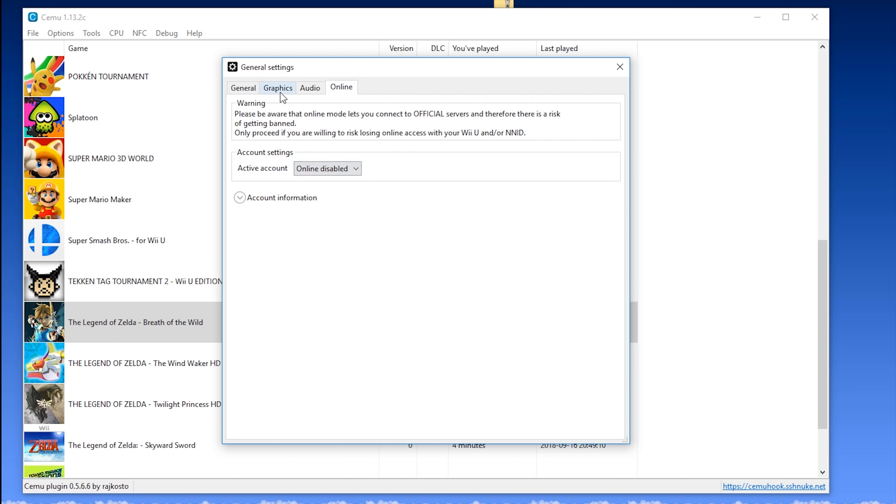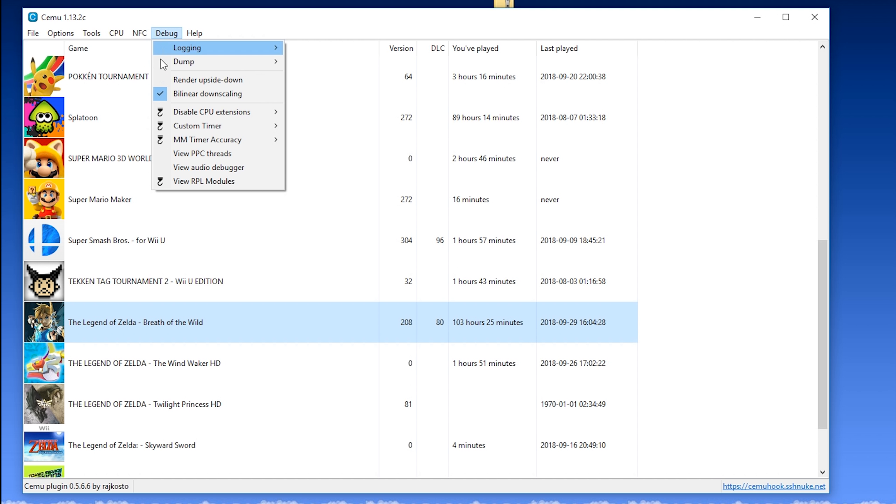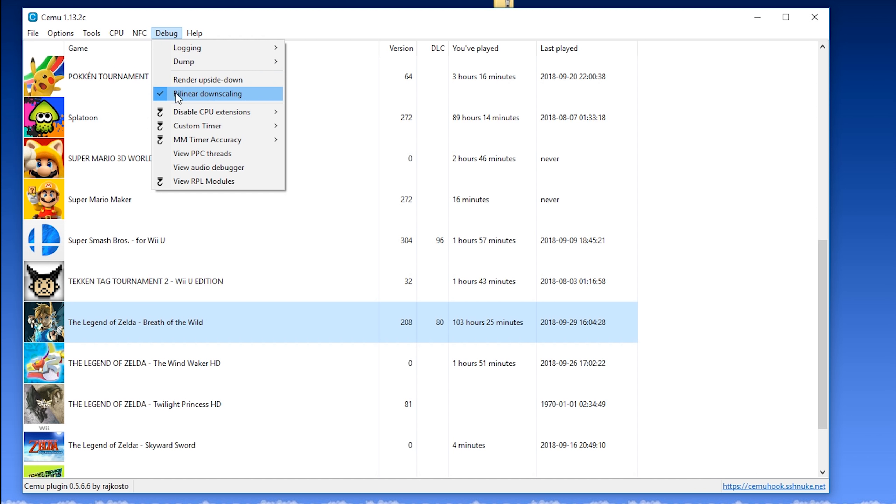Coming back to our graphics tab just for one minute, we want to come back to our upscale filter, and there are some settings outside of this area we need to change. As well as using bicubic, you also need to come to Debug and make sure you are using bilinear downscaling. Once you have these two options, they will give you the best possible graphical output in Cemu Emulator. Since we're now in Debug, you also want to use a custom timer of QPC, and you also want to set an MM timer accuracy of 1 millisecond. Once you have these settings changed, you have now the best optimized settings for Cemu.